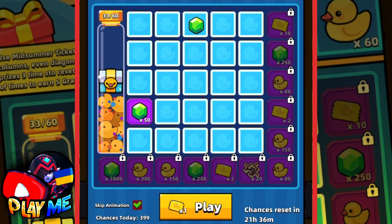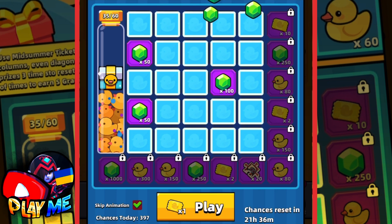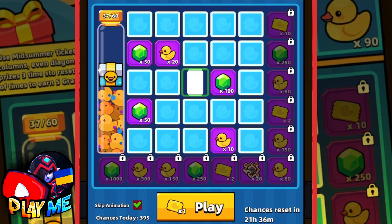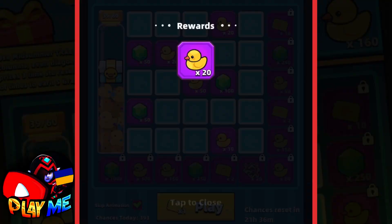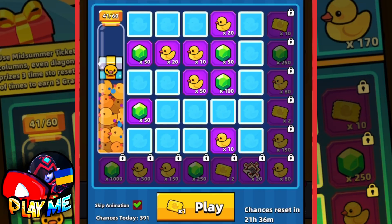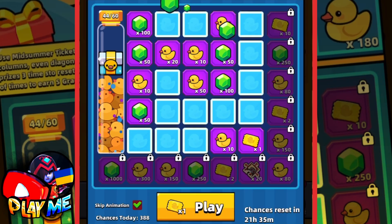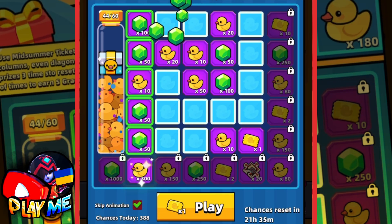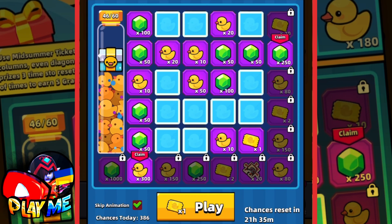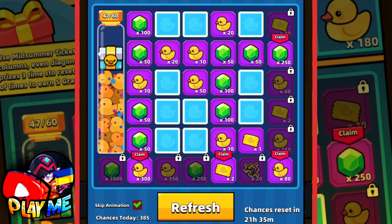Let's continue the lottery and try to get those 20 shots for war — I really need them as a top reward. 100 gems, 10 ducklings, 10 ducklings, 20 ducklings, 50 ducklings, 20 ducklings. Looks like I'll get trash rewards again. I was wrong though — I got 300 ducklings and 250 gems, plus two tickets and 80 ducklings. Instead of three lines I completed four lines.